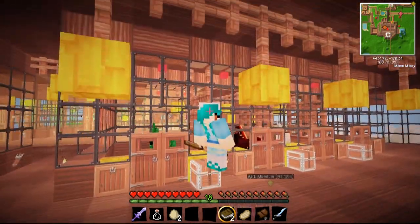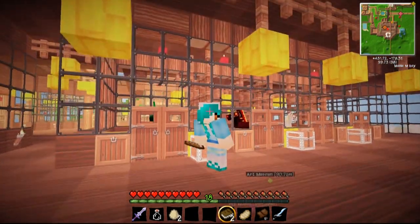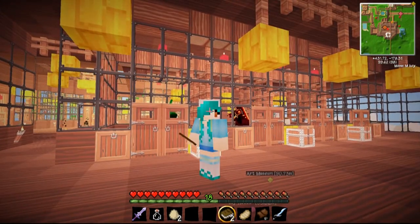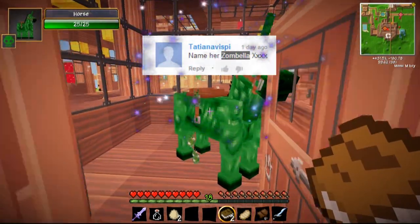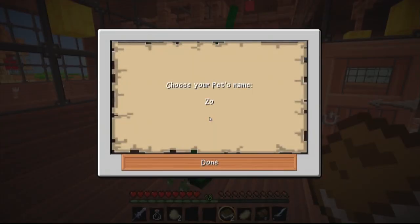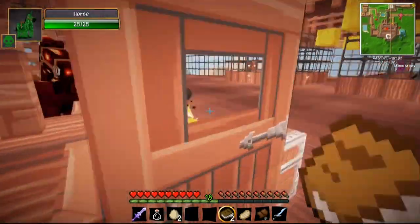I've decided I'm gonna start picking out comments in my videos that are helpful, stand out, or are really great ideas. This week I picked one for the zombie unicorn — we are going to name her Zombella. This is from Tatiana Vespy, who gave me the really good idea. I thought it was super cute, so we're gonna keep her Zombella.